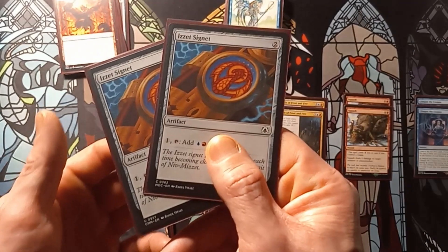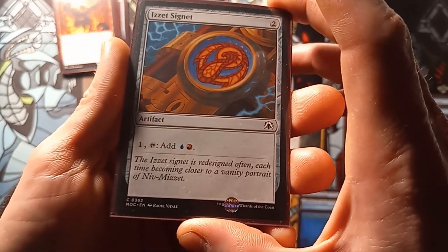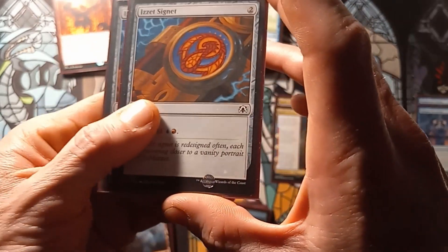Then we have two signets — quite simple. Pay one, tap it, add a blue and a red mana.